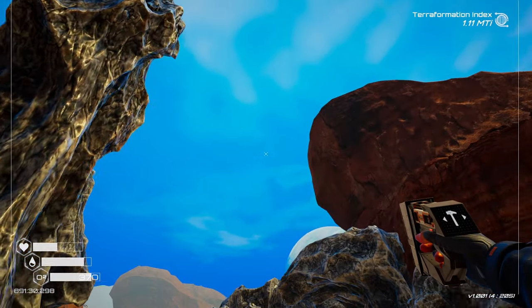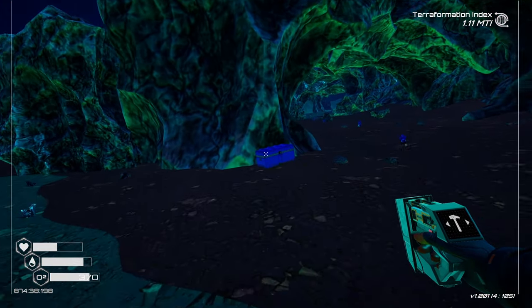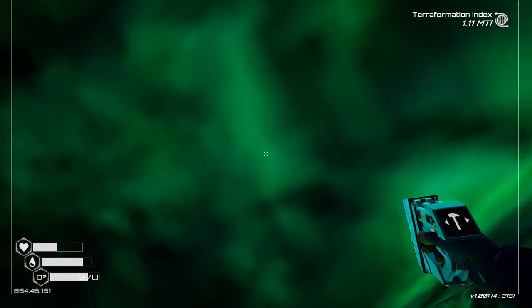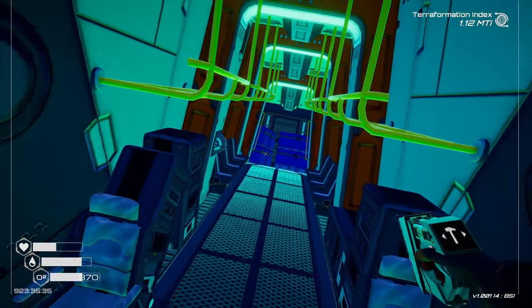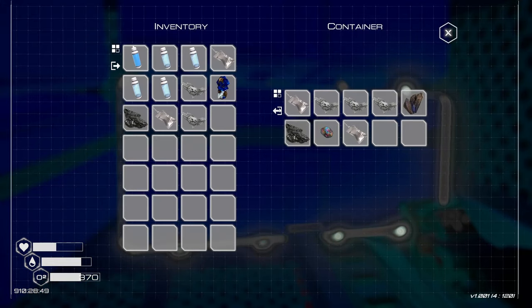The jetpack is such a lifesaver. There's a chest - let's take a look here. Might as well just grab that. What is this, bro? Oh, what are you? Can we enter in here? We can! Bro, there's so many chests in here.